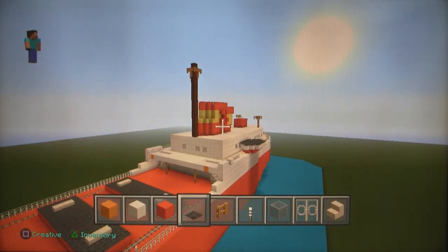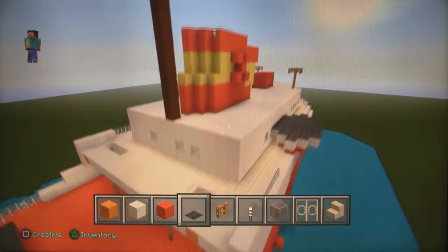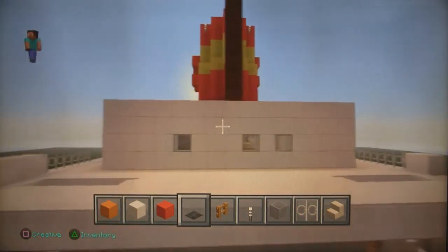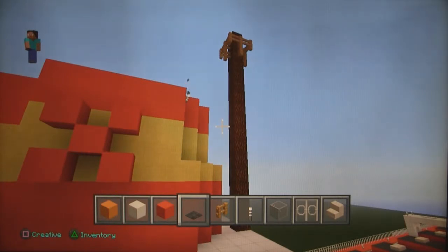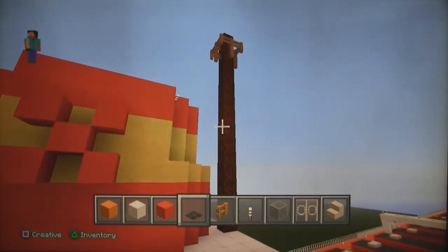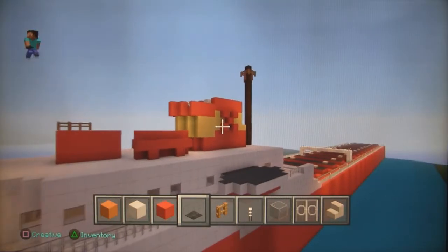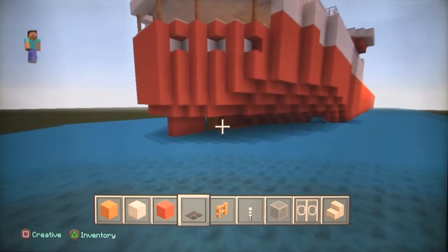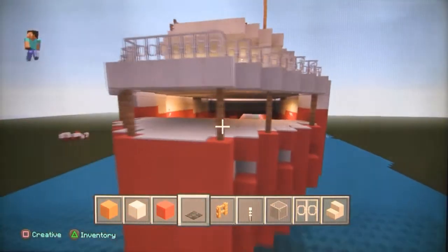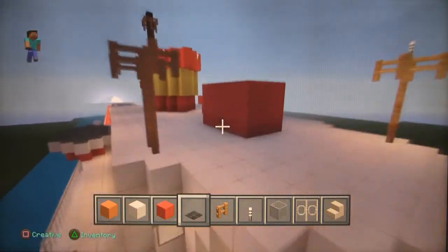This is the improved stern of the Edmund Fitzgerald. I've made the top here a little wider so it isn't so thin, and right up against the funnel I added the mast here. There's a star on the funnel — well, it's supposed to be a star anyways. The color is sticking out right there. I made this part a little larger.